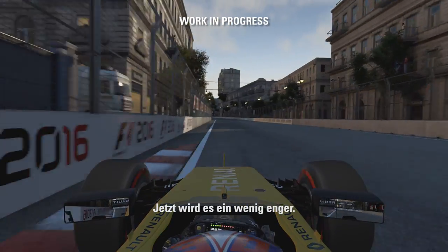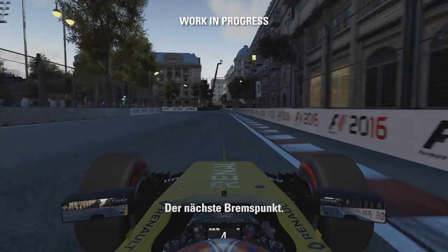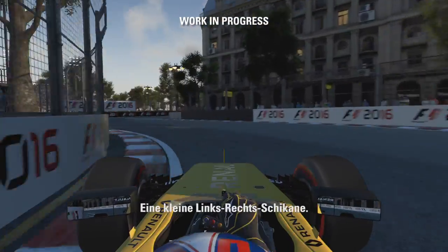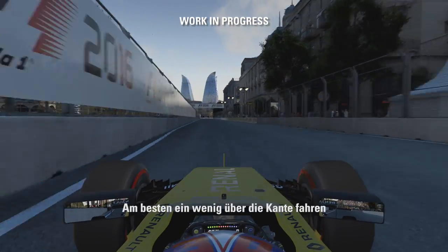It starts to get a little bit tighter now. Pick out another braking point. Got a little left-right chicane. Try and get a good exit from there. Use a little bit of kerb.